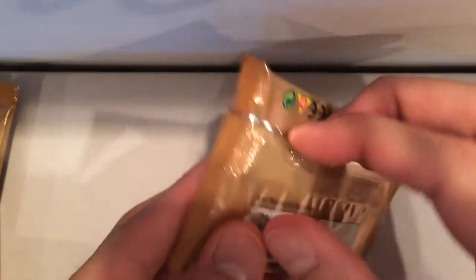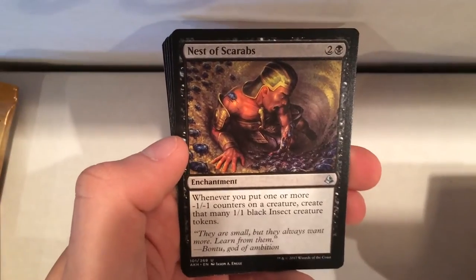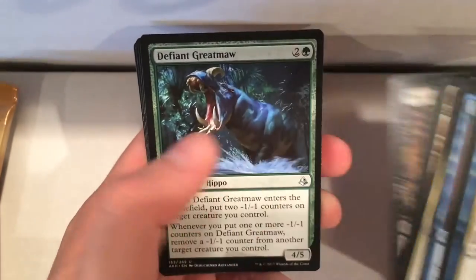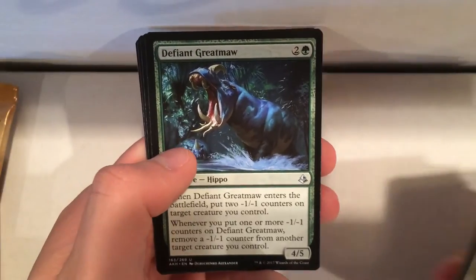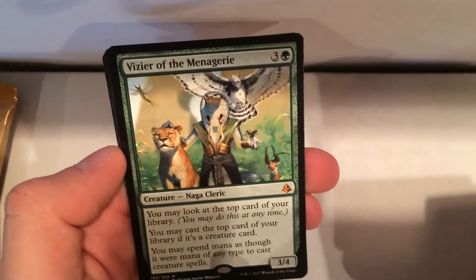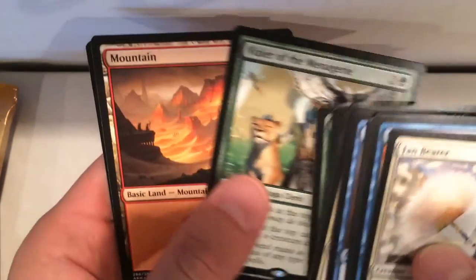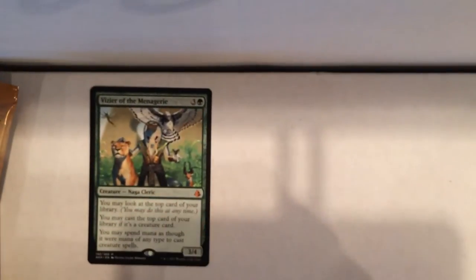I'm probably just going to skip right ahead to the uncommon and the rare. We've got a Hapatra's Mark, Nest of Scarabs — I want to play that card — Defiant Great-Horn, I played this card in my green-black deck. And then we have a Vizier of the Menagerie — I'm not sure how to pronounce that — but this is a really good card. That's a good start, starting off with a Mythic.